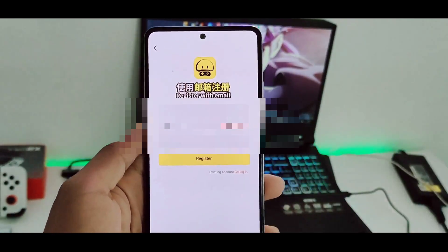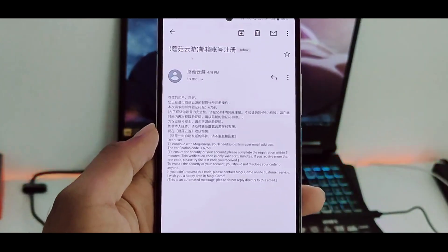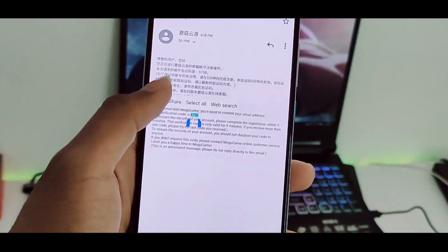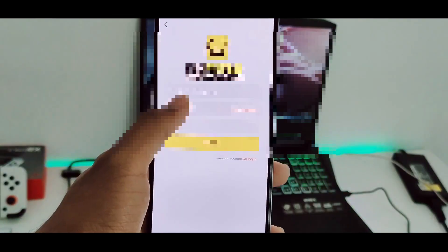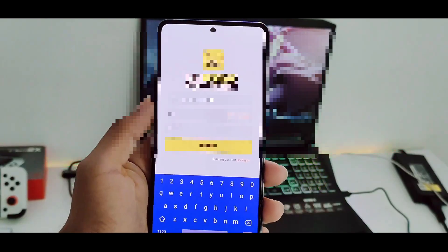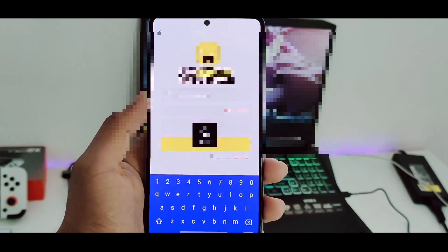Wait a few seconds and it will say 'Code Sent.' The interface will be in English so you don't have to worry — this is a Chinese cloud gaming application but the interface is in English, while the game experience will be in Chinese, so keep that in mind. Once you receive the code, copy it, paste it into the field, then type in any password you want for your account, and click 'Register.'